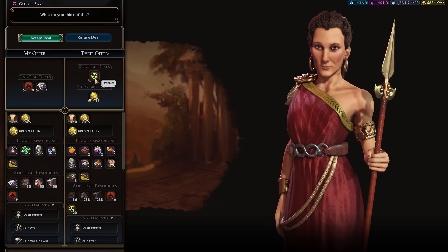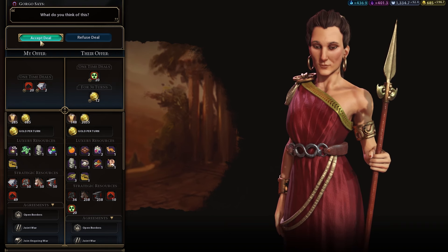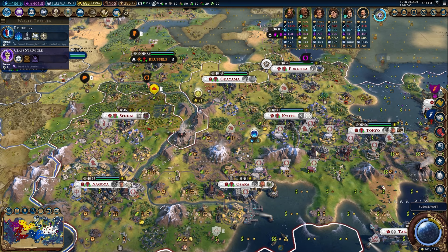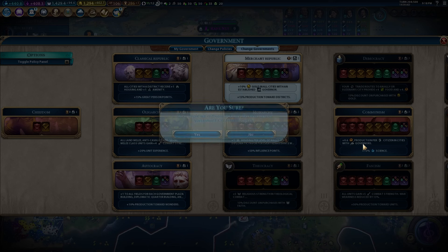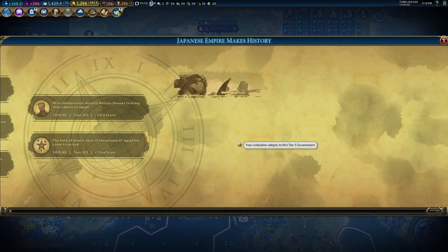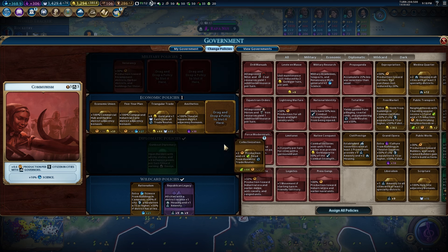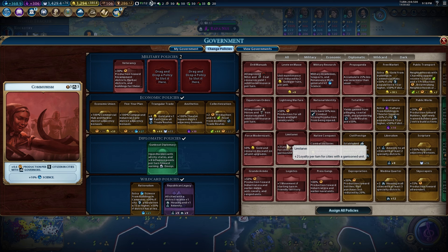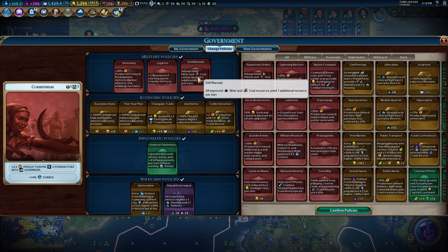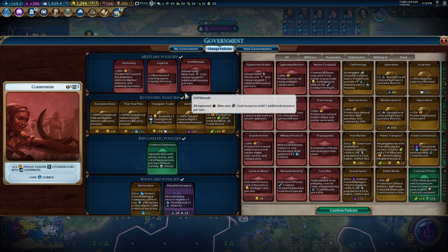She's offering me 20 uranium and 12 gold every turn for 30 turns in exchange for 2 aluminum and 20 niter — I'm going to take that deal. We can build a nuke now! This is where things go crazy: plus 10 science and plus 0.6 production per citizen for every city with a governor. That's going to be incredible. We have more policy card slots available — and the best card in the game for us: Collectivization — 44 food and 22 extra production going into the empire for all our domestic trade routes.